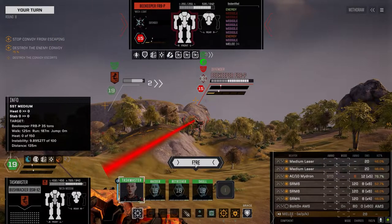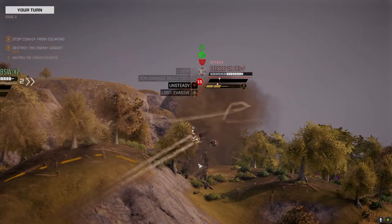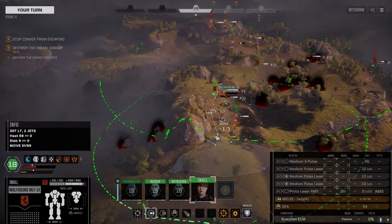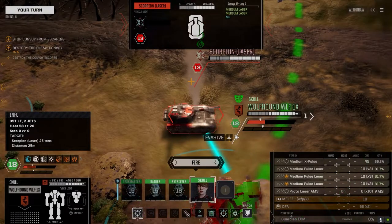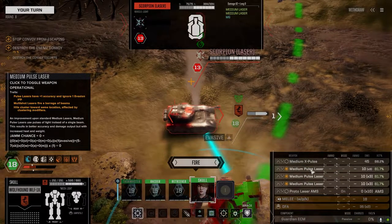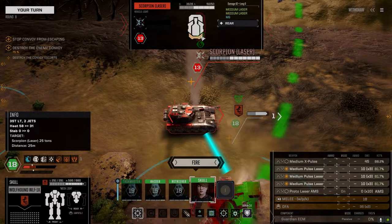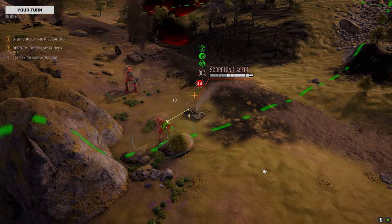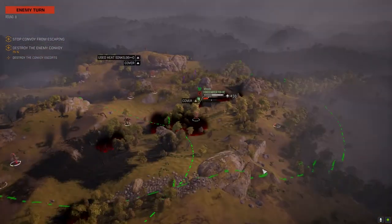This guy's been pissing me off so let's take care of him if we can. What can we use — three pulse lasers? We'll go ahead and do that. I don't know how much armor this guy has — he's only got 60 on the side. Soften him up, we'll back the Trebuchet up and that should finish it.